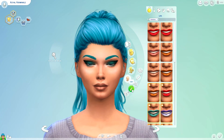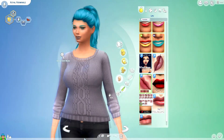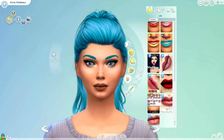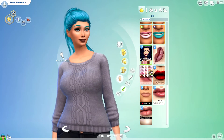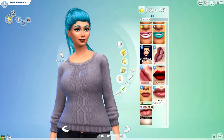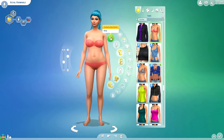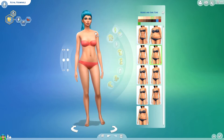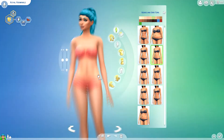For eyeshadow, that one is a little bit greeny-blue but that's okay. For makeup — blush and lipstick — no blue lipstick, because there is already enough blue with her hair, eyebrows, and eyeshadow. I want something to contrast it. I don't want too much blue overall. I'm just kind of going around choosing what I think will look good. Now for her body shape, I'll change that up a little bit — make her shoulders bigger, bust bigger, and adjust her figure. Now on to clothing.